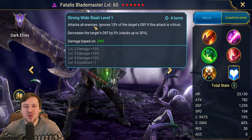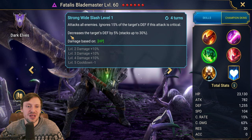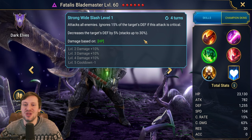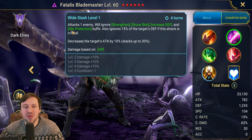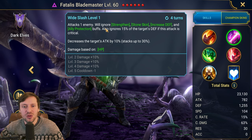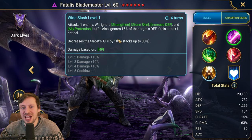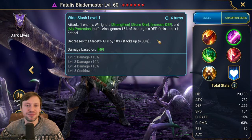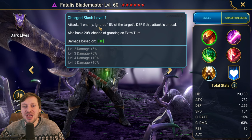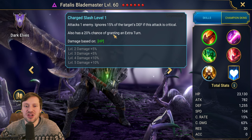A3: attacks all enemies, ignores 15% of the target's defense. If this attack is a critical hit, decreases the target's defense by 5%, stacking up to 30% - that is huge. A2: attacks one enemy, ignores strengthen, stone skin, increase defense, and ally protection buffs, also ignores 15% of the target's defense. If this attack is a critical hit, decreases the target's attack by 10%, stacking up to 30%. A1: attacks one enemy, ignores 15% of the target's defense. If this attack is critical, also has a 20% chance of granting an extra turn.